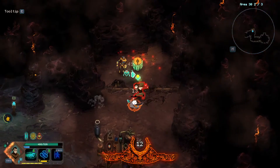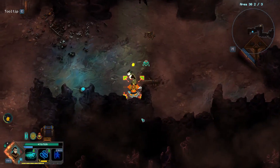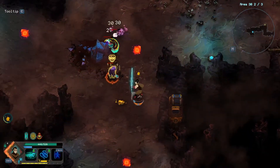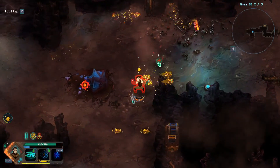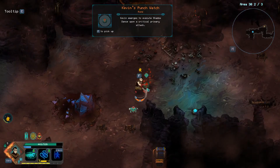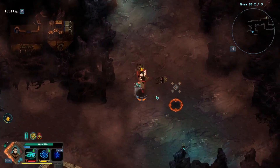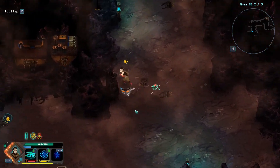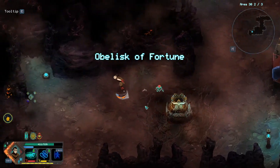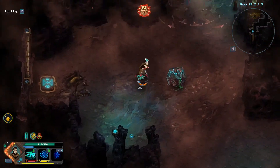It has to still work for things like slimes splitting apart into smaller slimes, and money that actually drops on the floor. Now this ability — Kevin emerges to execute Shadow Dance upon a critical primary attack — that's good. Mark's crit chance isn't as good as Kevin's though, so it's not going to happen as often because Mark doesn't crit that often.